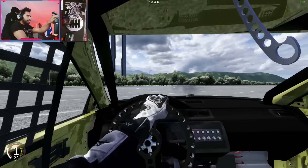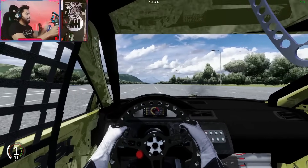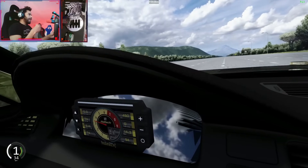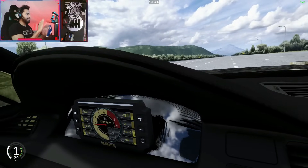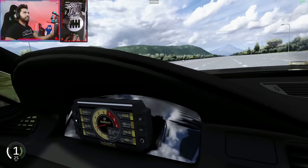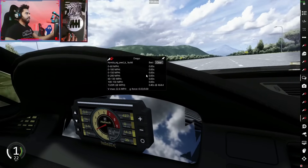So here's the deal — this car has two settings. This is setting number one, tune number one. It's making 1300 to the wheels, just like the real-life build, exactly the same. We can even do a Draggy app and check our zero-to-60 times and quarter-mile times. Let's test it out.